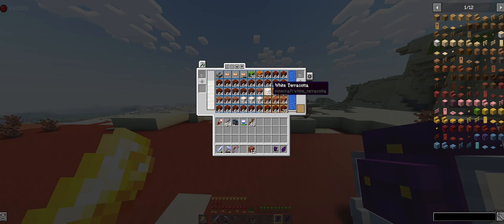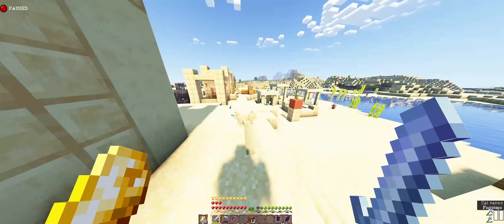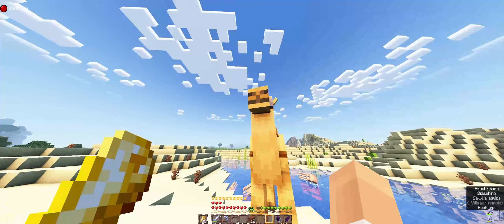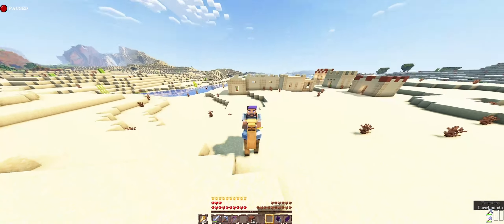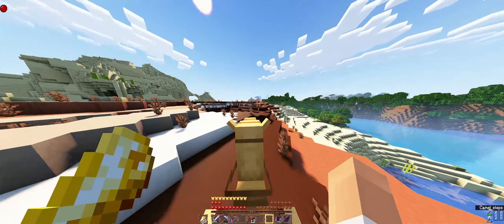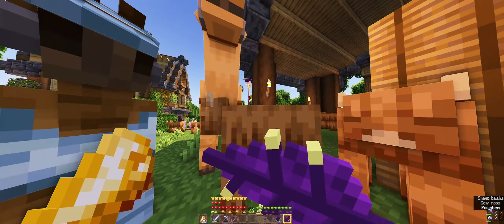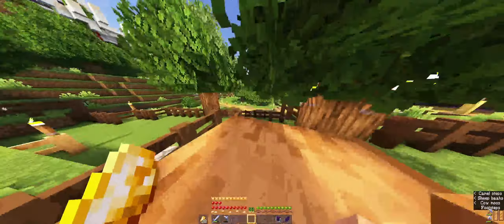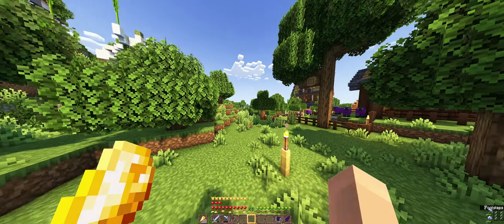Okay, I think that should be enough terracotta. Hello little rabbit! Where's the camel? Hello there — there she is! Hello my little friend, I'm going to give you a family. Let's go! Goodbye fella. I love the camels in Minecraft, they look so awesome. This is quite fast actually, I didn't know that. Okay, my little friend, you're going to stay right here. I'm not going to name you yet, but you will be named in the next episode.